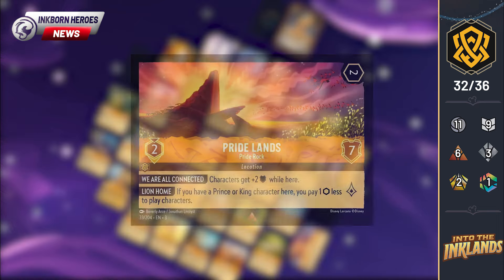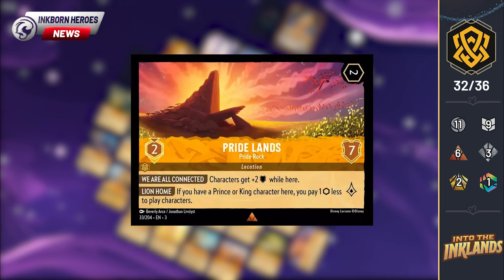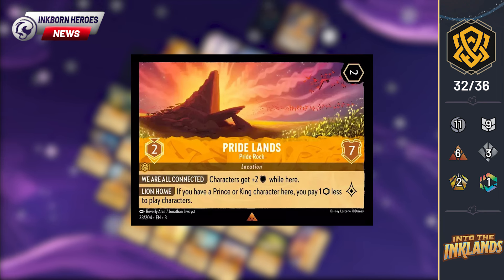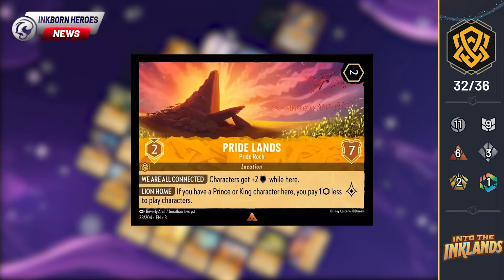The final location for amber is Pride Lands, Pride Rock, revealed by the Gamer. This is a 2-cost uninkable with 7 willpower, a move cost of 2, and it generates 1 lore per turn. While at the Pride Lands, characters get plus 2 willpower. And thanks to the ability Lie in Home, if you have a prince or king character here, you pay 1 less to play characters. As a side note, Lie in Home does not stack, so even if you have 2 princes or kings here, the cost is only reduced by 1.